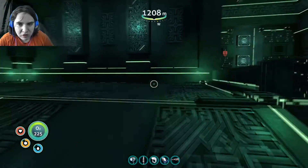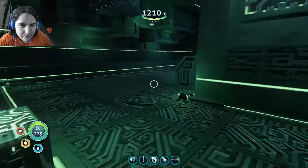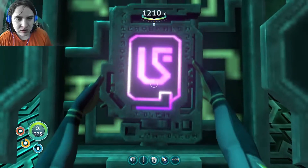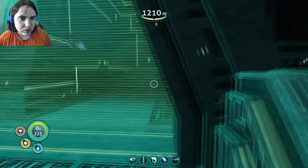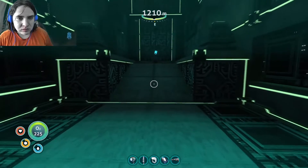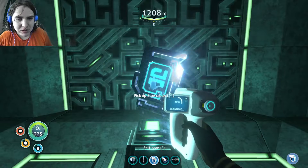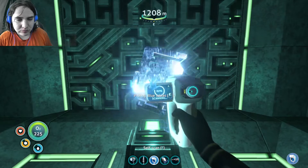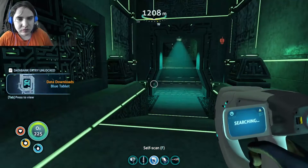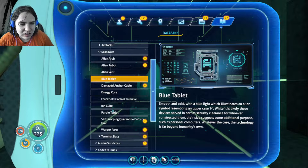Okay, now to find our prawn suit — it's this way. Actually first, let's insert our tablets. Okay, so that takes care of that one. A blue tablet! Ooh! Wow! Okay, we gotta read a lot of this data that we got.